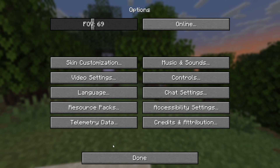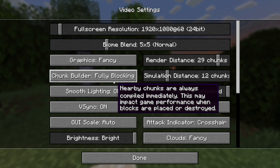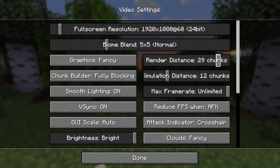To do that, go ahead and select Options right over here, then select Video Settings. Once you're here, what I recommend you prioritize is the render distance.